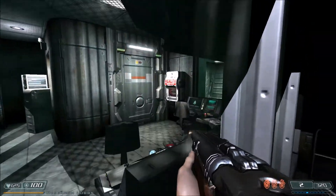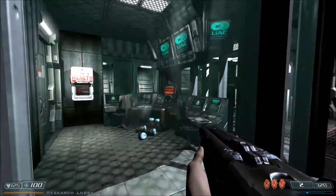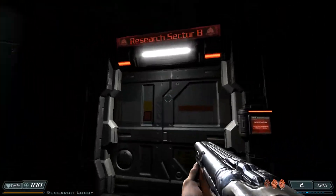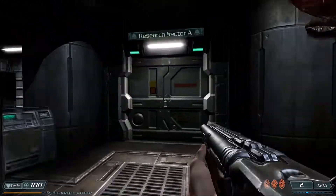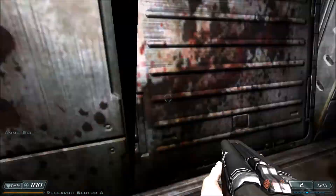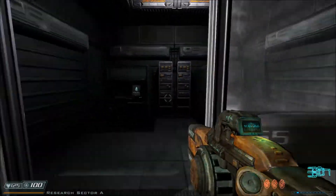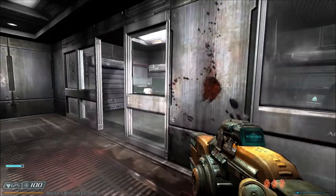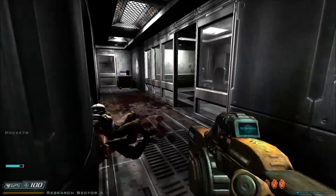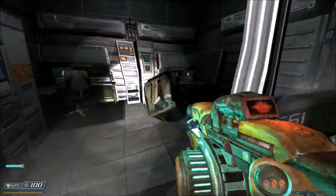We've got to get into that office because there's a PDA in there, and more importantly a switch to allow us to progress. Research Security is locked, Sector B is locked, so we'll go into A. Got some chaingun ammo here. We'll be meeting a new enemy in this place - it is actually a new enemy, not one we've seen yet. So hold on to your butts because it's gonna get wild.